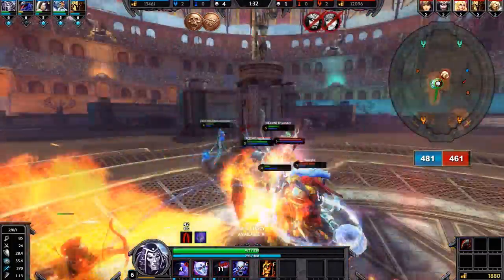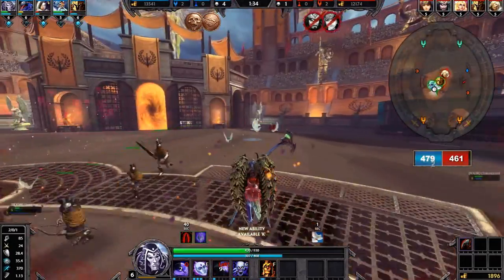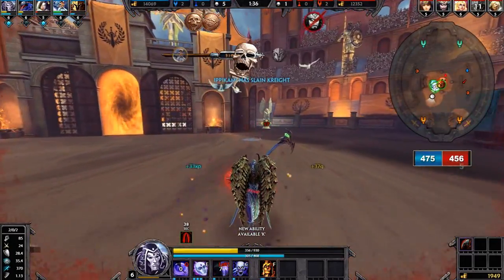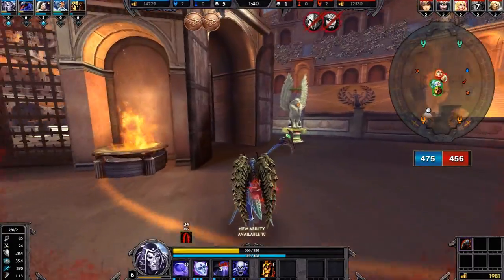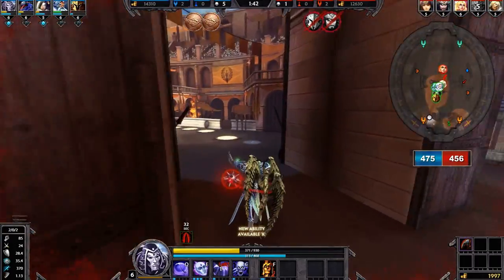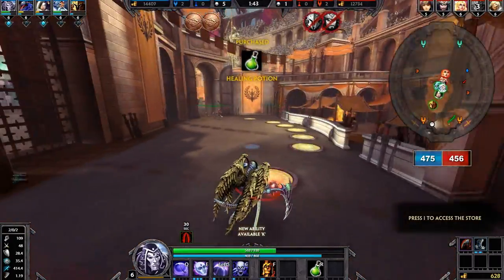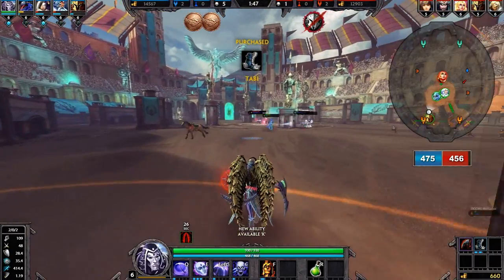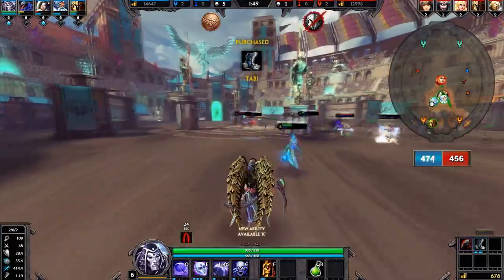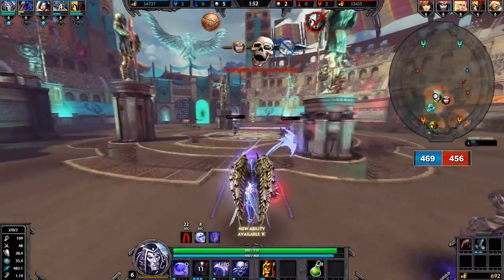Here I'm just trying to help out teammates as much as I can, staying on the outer rim and pushing in when I see enemies on low health. When I get to yellow health, I usually go back to base because Thanatos is really squishy. But that doesn't deter him from being deadly — it's high risk, high reward. You need to make sure you have enough health to push when needed.